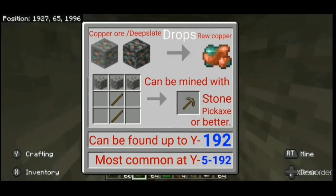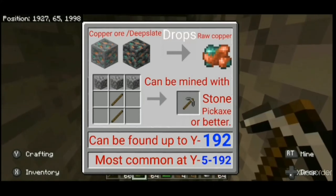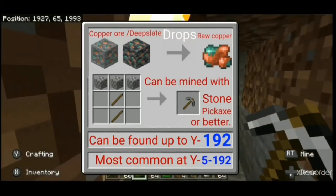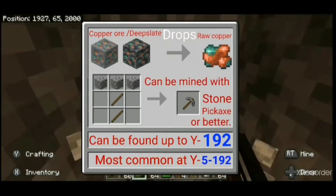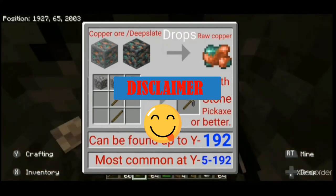Next is copper ore, which drops raw copper when mined with a stone pickaxe or better. Raw copper can be smelted into copper ingots. Copper ore can be found up to Y192 and is apparently most common between Y5 and Y192. If this info is wrong please do not hold me liable — all info regarding ores was obtained from the Minecraft wiki.